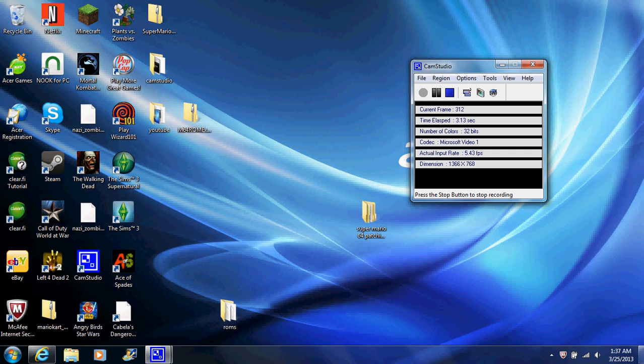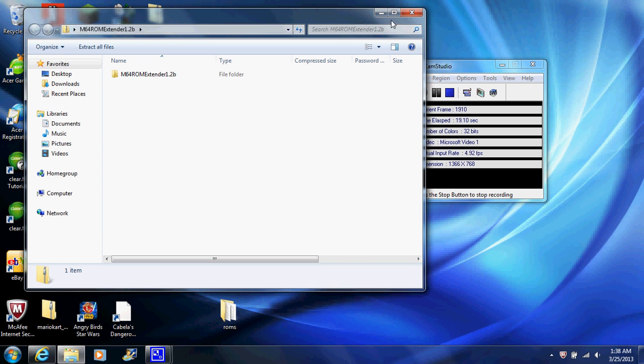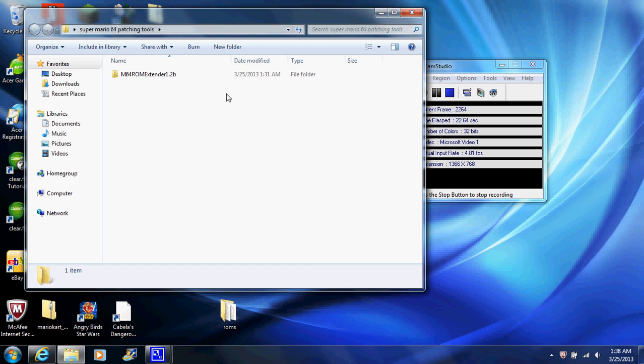Ok YouTube, this is part 2 of how to apply patches to ROM files. We are using the 964 Kirby Edition. If you watched the last part, you know that we have retrieved the ROM standard folder — which is this one. I have it in this patchy2s folder, so if you watched the last part, you know I did this part already.